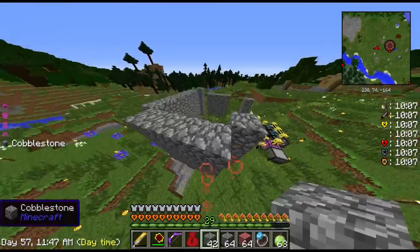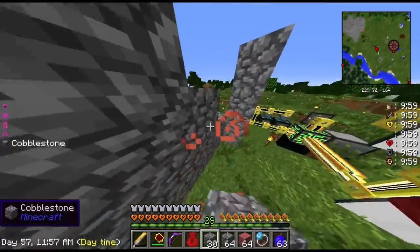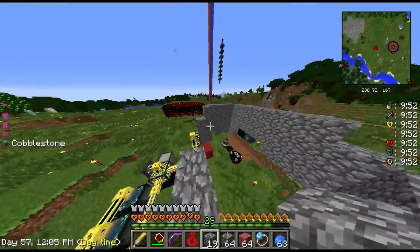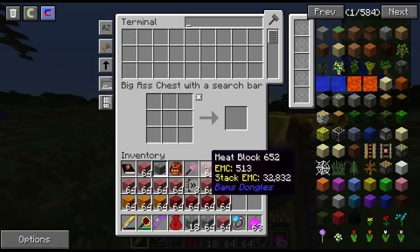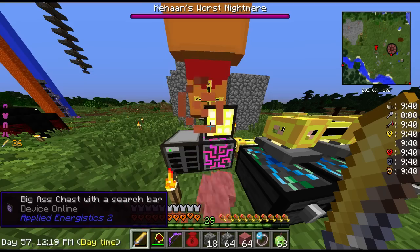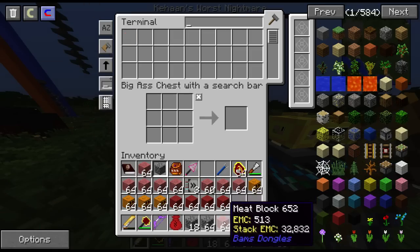I just hope he doesn't clip out — then I'll have to increase the size. I should start with only four meat blocks just in case he does clip out. Probably could have made this look nicer but I don't really care. Okay, let's put four — four meat blocks. Alright, let's put another four, put another four, put another four. Alright, let's put a stack.